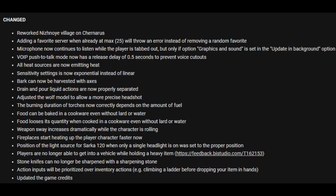Bark can now be harvested with axes. Drain and pour liquid actions are now properly separated. Adjusted the wolf model to allow more precise headshots. The burning duration of torches now correctly depends on the amount of fuel. Food can be baked and cooked without lard or water, and food loses its quantity when cooked without lard or water. Weapon sway increases dramatically while the character is rolling.